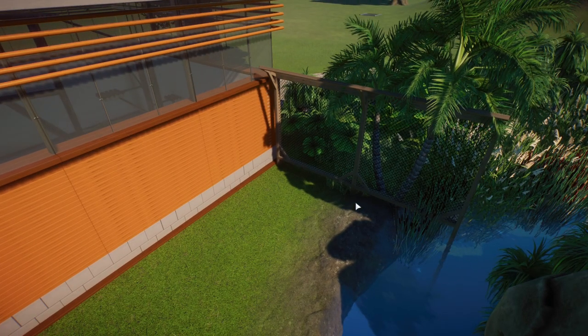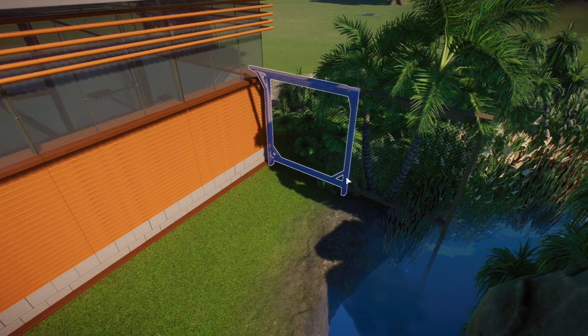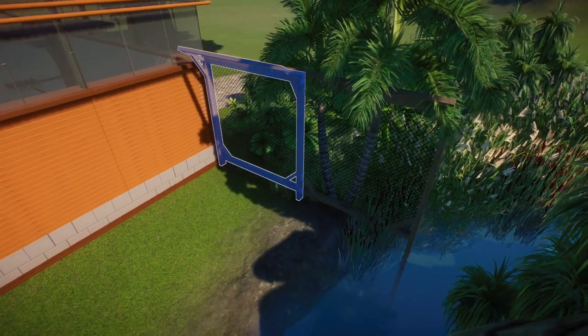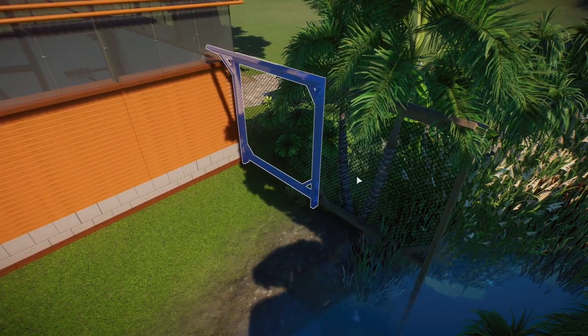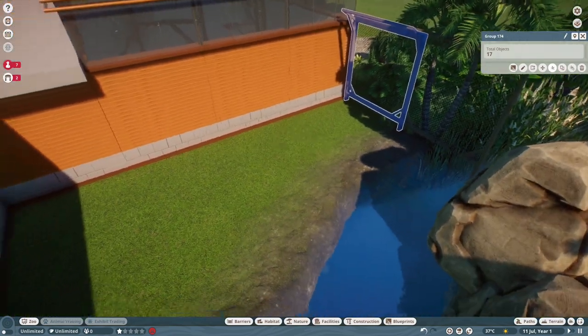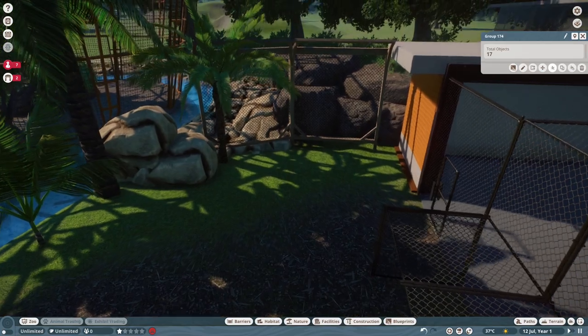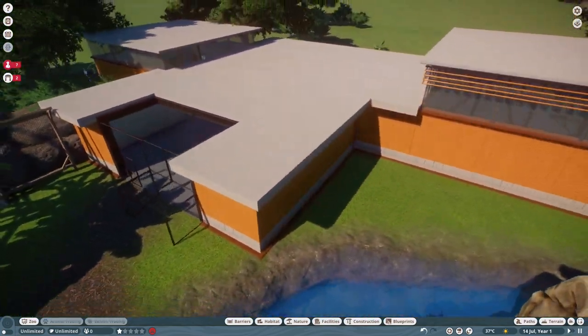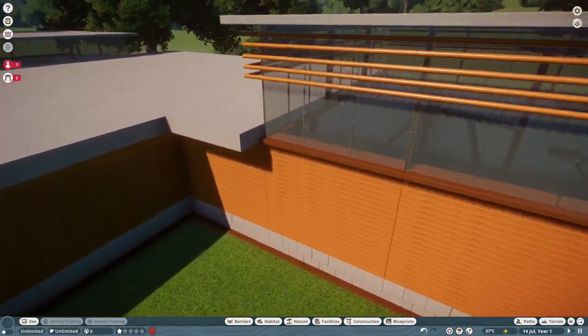I had a bit of a pain getting them not to escape, but I put up these custom fences — you've probably seen them in many of my videos, and they are on my Steam Workshop if you want them. I put two on one side and two on the other to stop the gibbons getting out. Then I finished off the building, put the roofs on, and added a little detailing that looks like it protects the window.